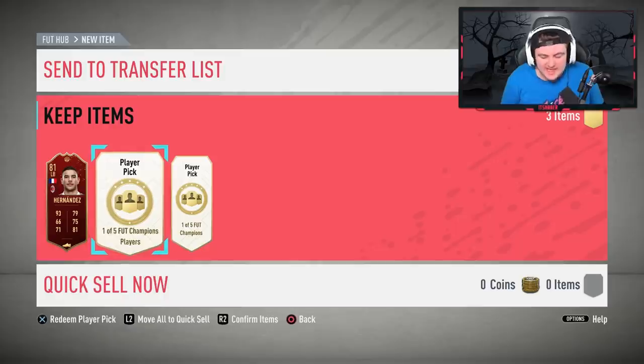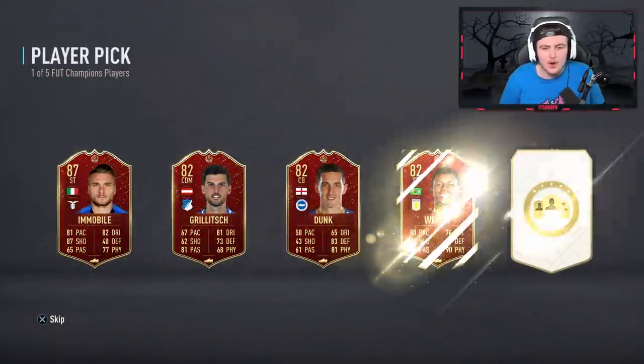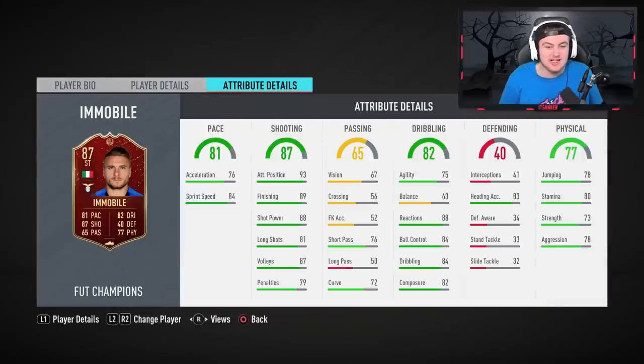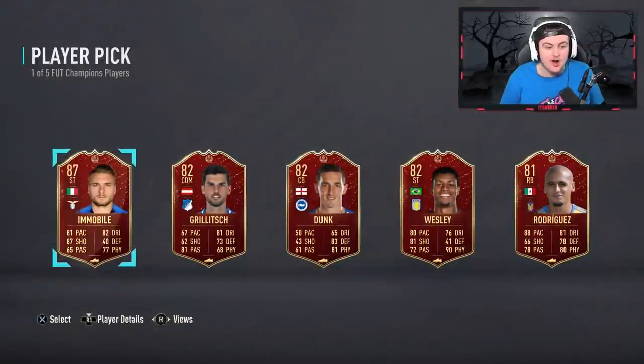Second player pick — Imabile! 87-rated Imabile. That's really good. 89 finishing, 82 composure — good card right there. That is fourth on his list. That is a good return.